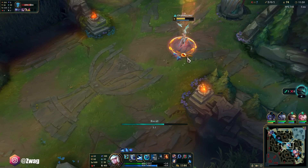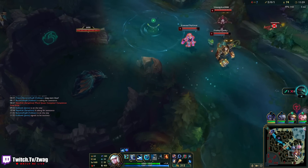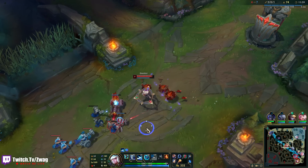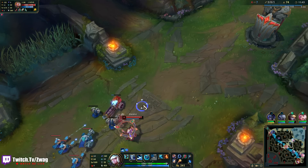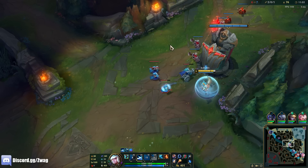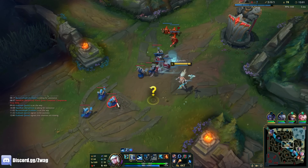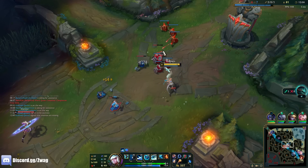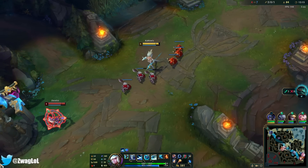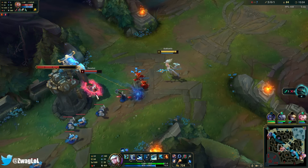She lost a whole wave trying to get me there. Now the W is doing 279. My W just hit for 300 damage — that actually does a lot of damage for an ability that's already back up.